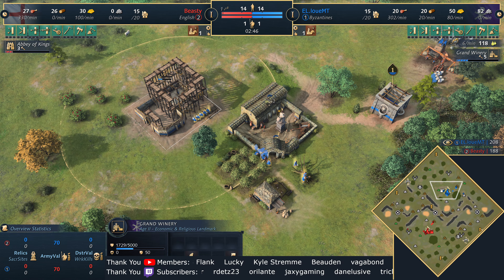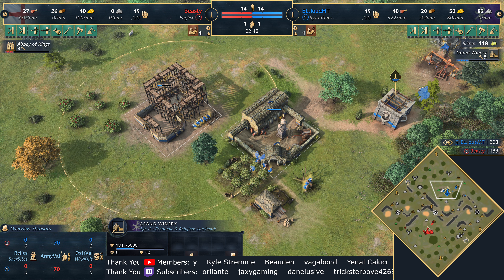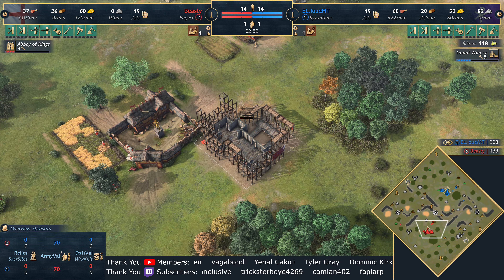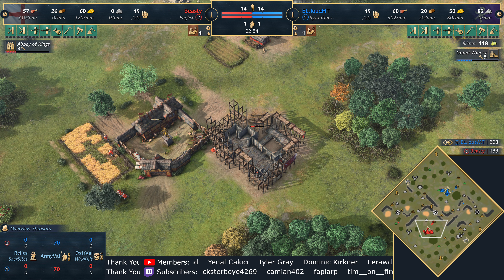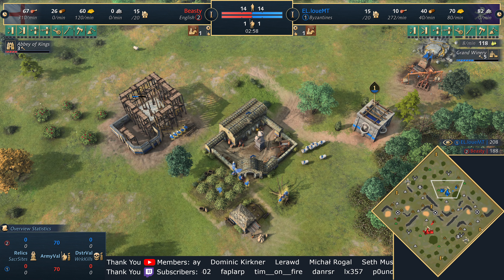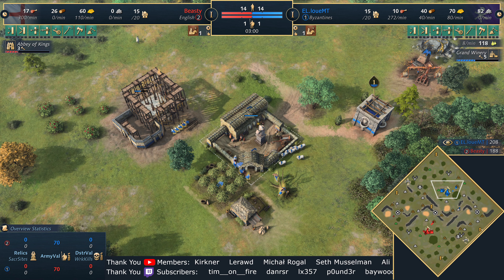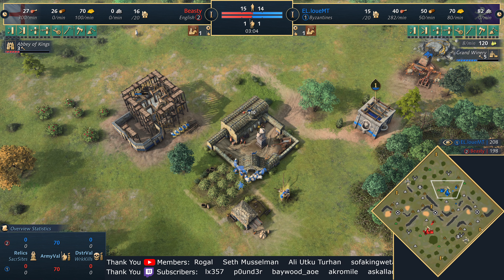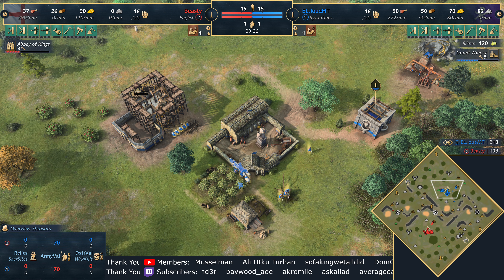The Byzantines are opting for the grand winery landmark — no real surprises there. But take a look at this Abbey of Kings from the English — interesting choice. You might see a bit of a cavalry opening from both players because it's not uncommon that the Byzantines can drop a stable, get plenty of horsemen nice and early. They scale quite nicely into the mid game with cataphracts — we're seeing them a lot more commonly. Maybe we'll see them today.